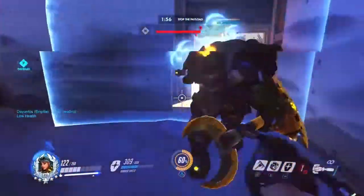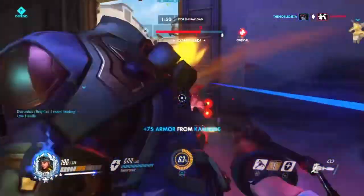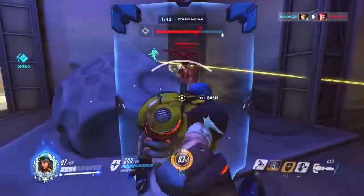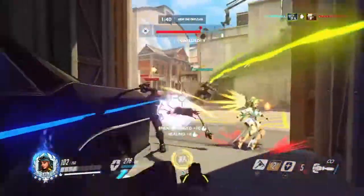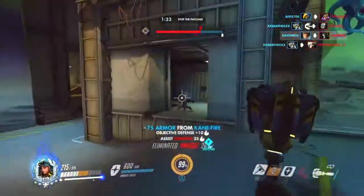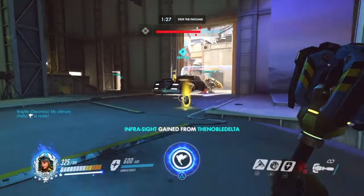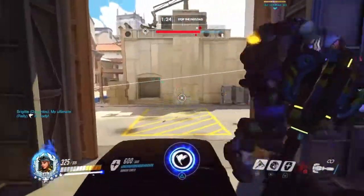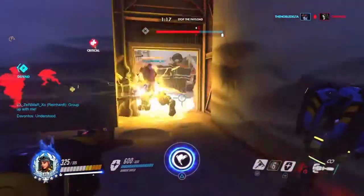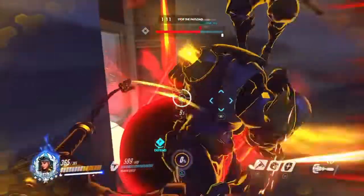One more tip: stick around Reinhardt, but when he's not available, good Brigitte gameplay involves peeking corners and treating it like using the riot shield from Modern Warfare 2 — scare people off. Peek off corners or side areas and push forward to intimidate enemies. Of course it depends on the matchup — a Roadhog won't care and will keep walking. Use Brigitte as an intimidation factor while waiting for Reinhardt to return from spawn.